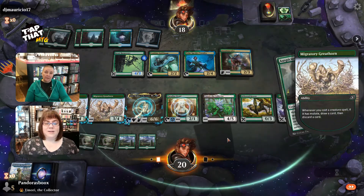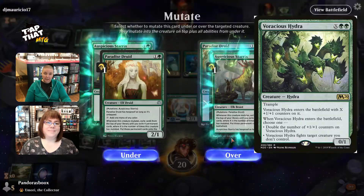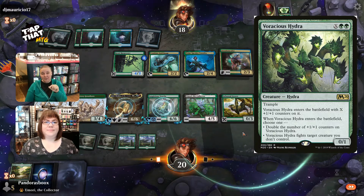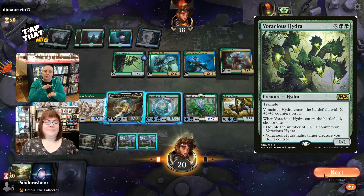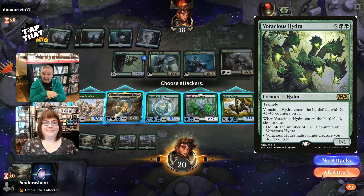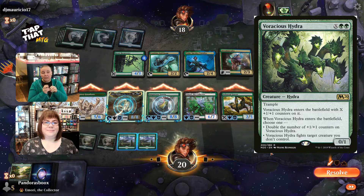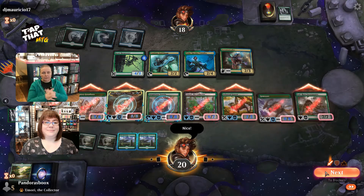Another really, really good card to have in a deck like this is Voracious Hydra. Because you're going to have lots of mana, you're going to be able to play this with six counters on it, and then mutate on that 6/6. With mutate you put the card on top, so basically you've got the 6/6 plus the six counters from the Voracious Hydra, giving you a 12/12 with trample. It's also removal if you need to use that, or you can double the counters — it's such a versatile card.